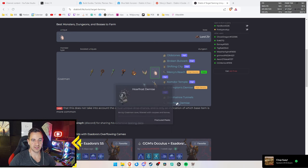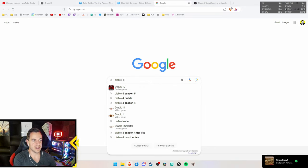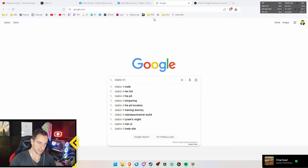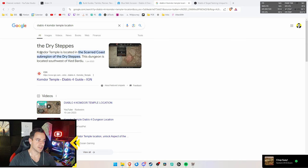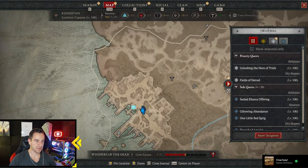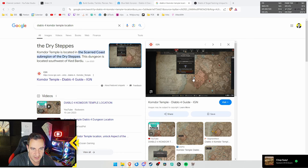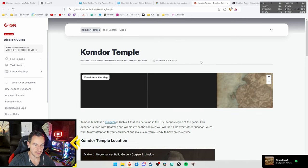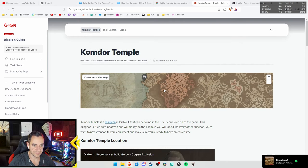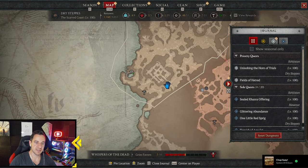You can also do the regular dungeon - you don't have to do it as a nightmare dungeon. Then you can just look at the name, like Domhain Tunnels or Kumdor Temple, and go into Google: 'Diablo 4 Kumdor Temple location.' It usually says it right away - in the Scouted Coast sub-region of the Dry Steps. You can also usually find an image. IGN also has an interactive map which is very useful - you can find it on the side panel.